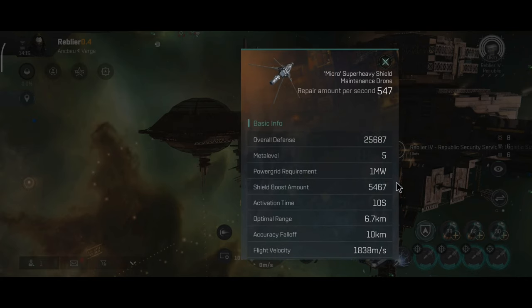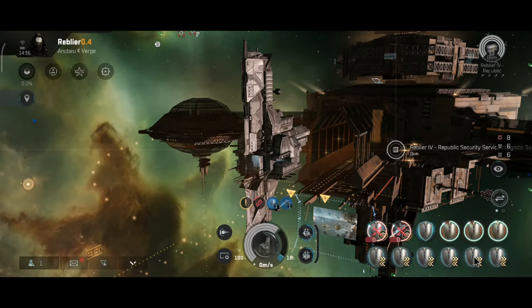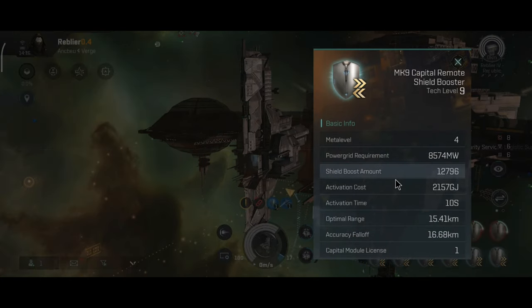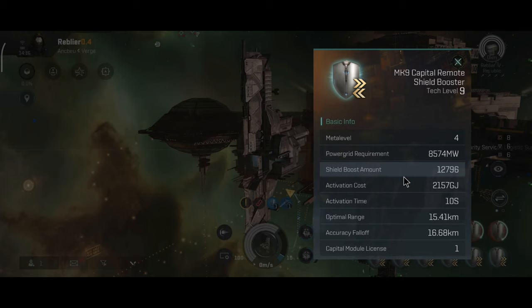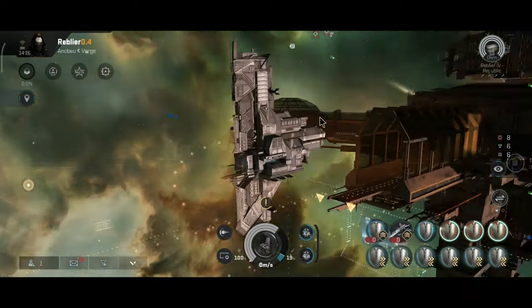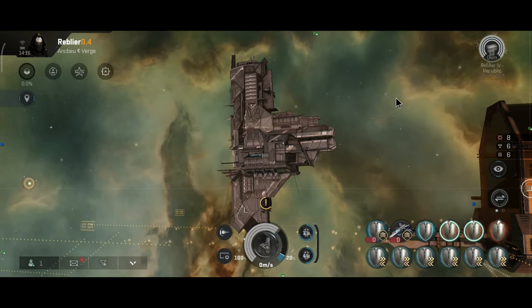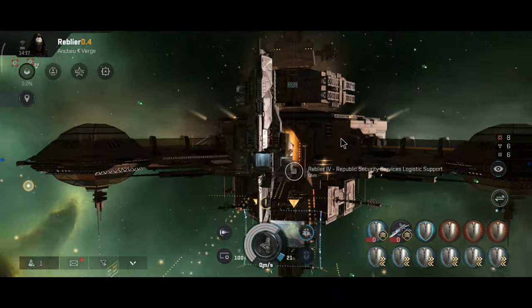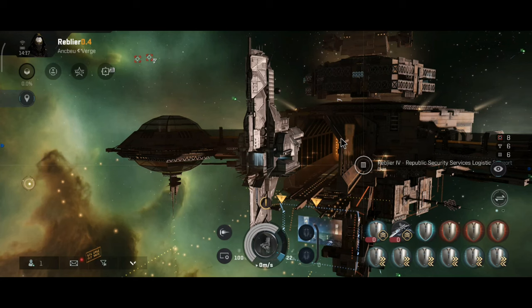One fun fact: you can use both skills of the implant at the same time, which means you can fully charge a dreadnought and still have capacitor left to perhaps recharge another dreadnought. That is one of the ways you can use the implant on the ship. The maintenance drones also get a very nice boost from logistics support mode, as well as the remote shield boosters — twelve thousand once you enter maintenance mode.